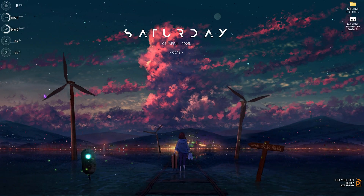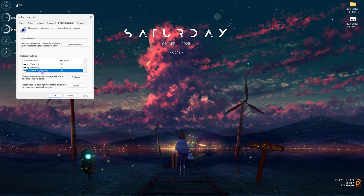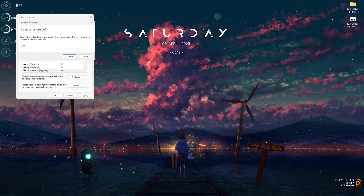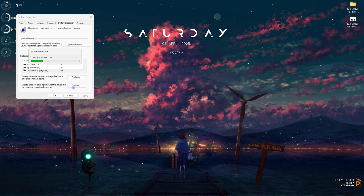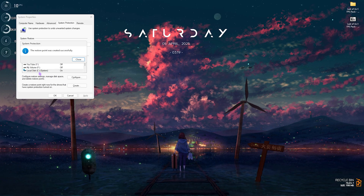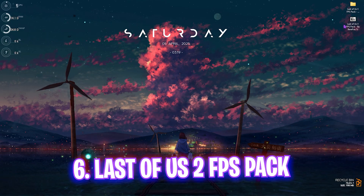Next step is creating a restore point. Search for Create a Restore Point, scroll down to find your Local Disk C, click Create, and name it something memorable — I'd recommend naming it 'lou' to remember this restore point. Click Create and wait for it to finish. I highly recommend not skipping this step if you want to restore all settings back to normal without any data loss.